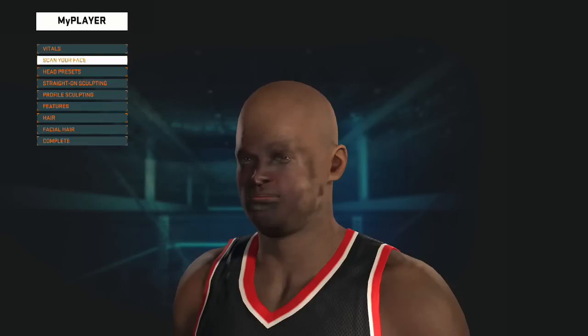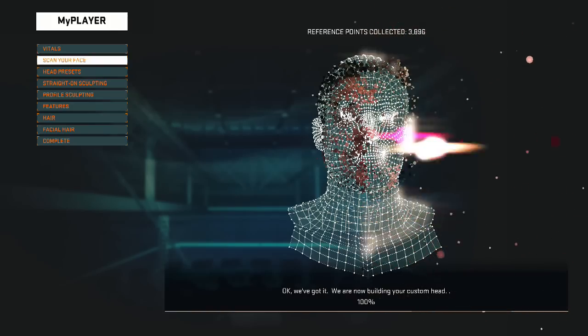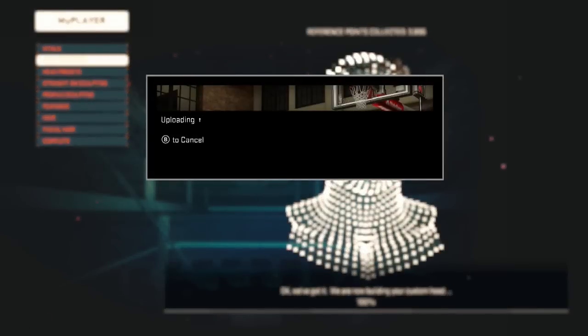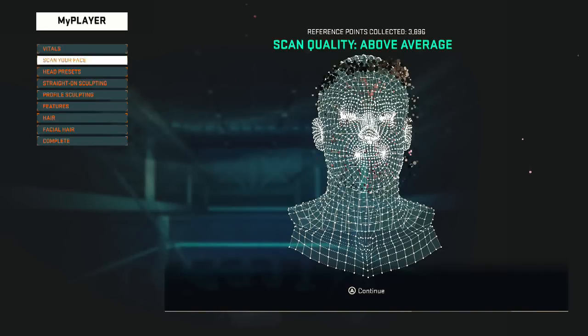Oh my god, I don't want to use him — he looks like a freaking chimpanzee. All right, hopefully these 3900 reference points actually make me look like me. Let's see. Above average again, but as we know it doesn't mean anything.